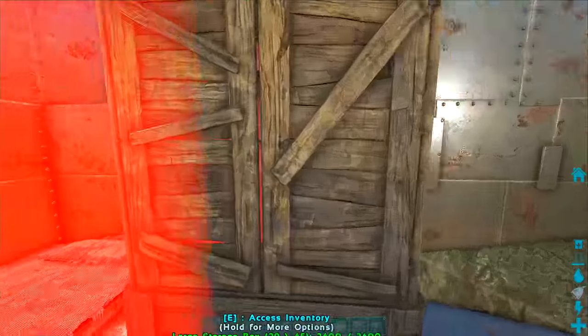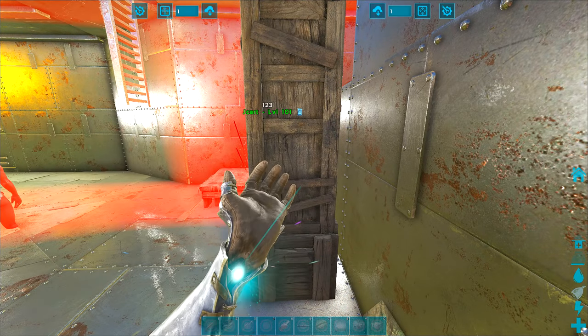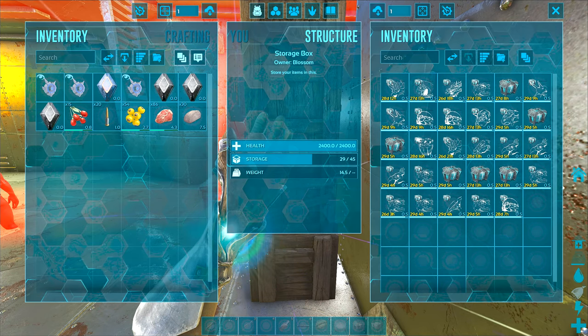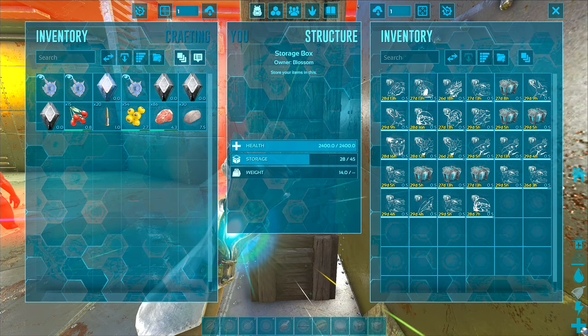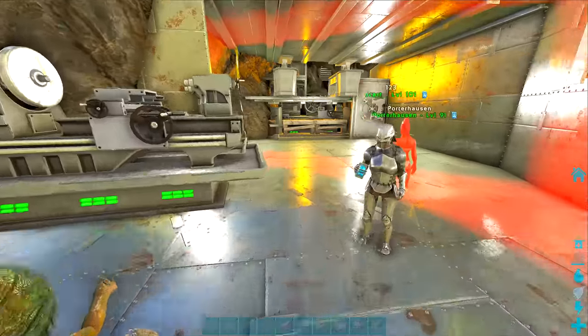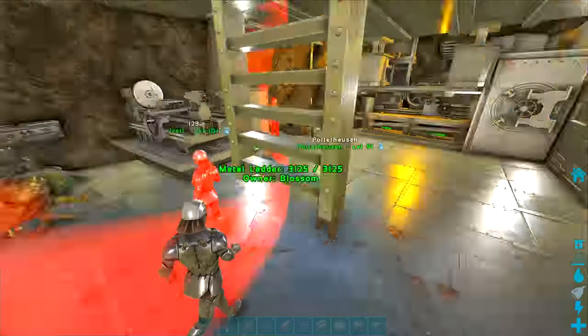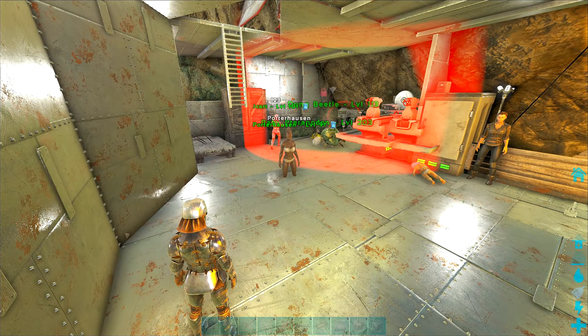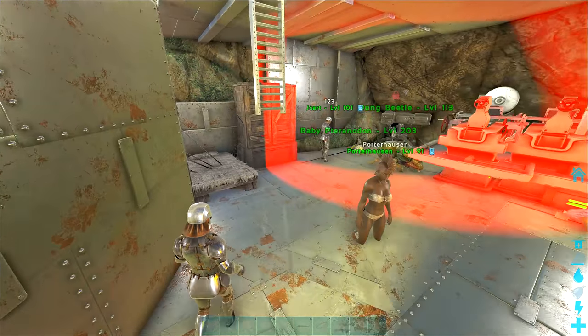We gotta start raising those as soon as possible. I really want to get the boss fight done, even if it's just beta, so we unlock some stuff. We need alpha to get the Protectors. We can do it with three rhinos — if everyone can do alpha dragon and alpha manticore with three rhinos, Center boss is a lot easier than most bosses.